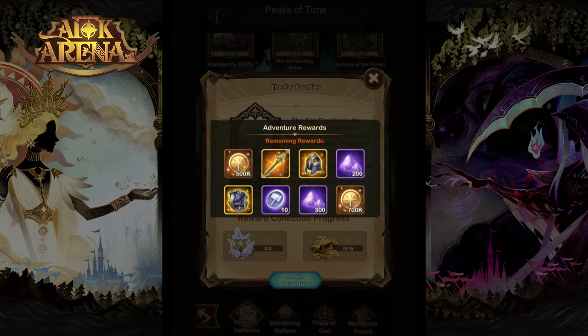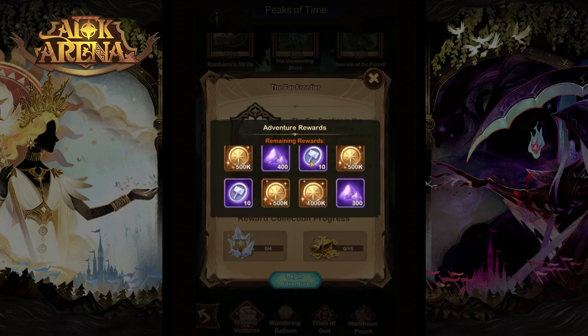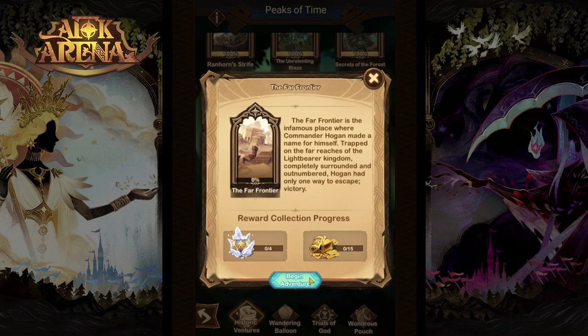And in the normal chest we have some gear, gold, dust and a lot of other stuff that might be useful for you. So let's go into the adventure.